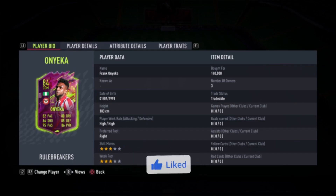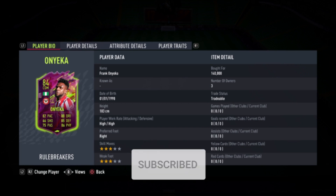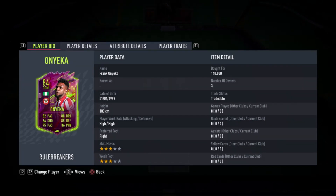What's going on guys, Y5K here, welcome to a new player review on FIFA 22. Today we are taking a look at the 84-rated Rolebreaker Frank Onika — what a great center defending mid. If I'm being honest, he is looking like he might be one of the most overbought center defending mids on the player league.